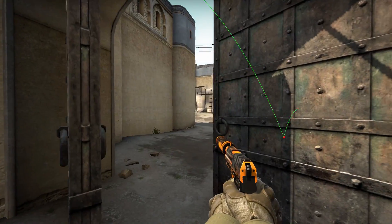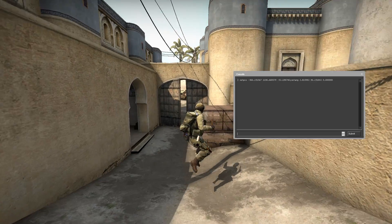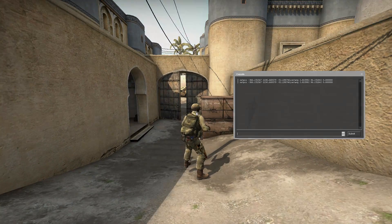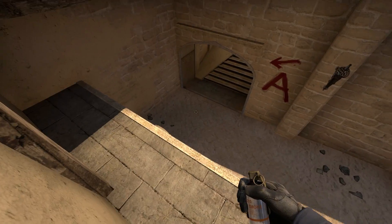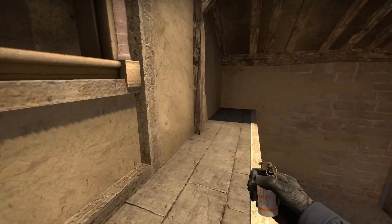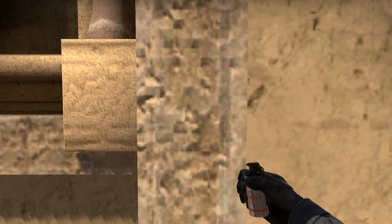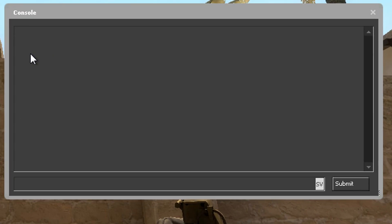One thing you need to know when using it for grenades is that the player will fall mid-air when you load the position, which can sometimes get you stuck. And that sucks, but you can fix this very easily. I'm gonna give you an example — I want to smoke jungle, I'm where I need to be and I've used the get command.